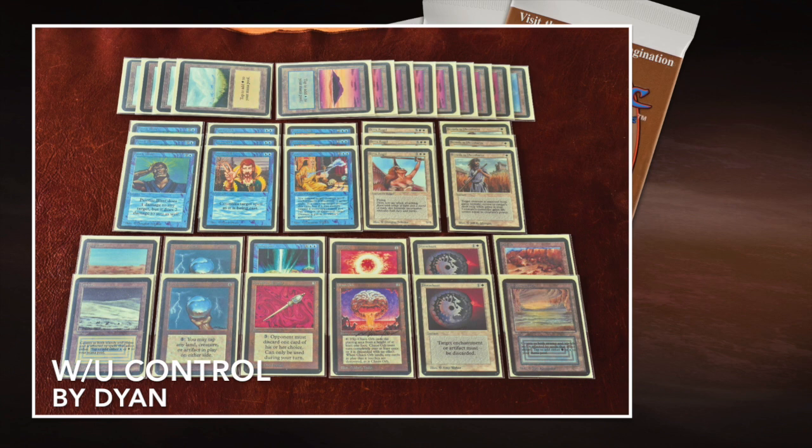Here we see the deck of Dion — white and blue, the two colors that have always been about control. When you play Alpha, that's probably the route you're going to take. First off, you've got Counterspells in blue, and you've got Control Magic — it's got the word 'control' in the title. These two cards are great for a control player: you can control the board, choose what you want to counter, and if a good creature slips through, you can let it pass and then steal it. White also gives a lot of removal — you've got Disenchant, which is a crazy good card: one white and one colorless to destroy target enchantment or artifact. If something slips through, you can take care of the artifacts and enchantments that annoy you, and let the less important ones go.